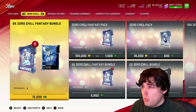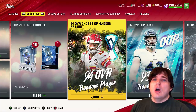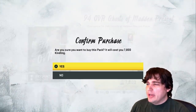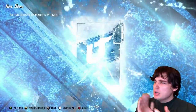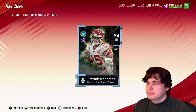Moving on — let's roll one of these 94 Ghosts. Who are we going to get — Mahomes? Gurley? I'm already dead-brained. Mahomes! Come on, Icy Guy! Yeah! Woo! Best one of the three. Good work. So now all we need is the power up — that's going to be kind of a blast.